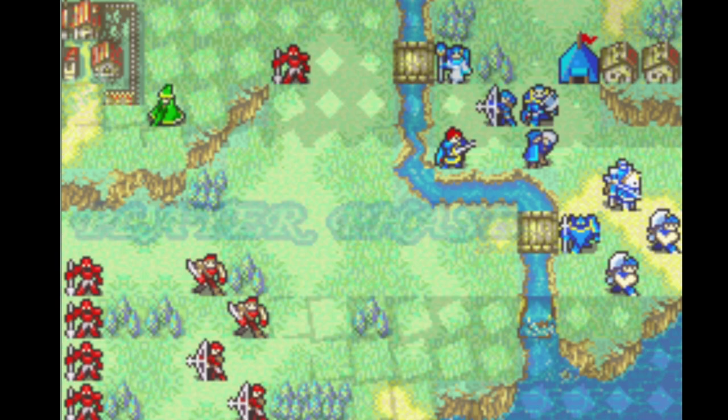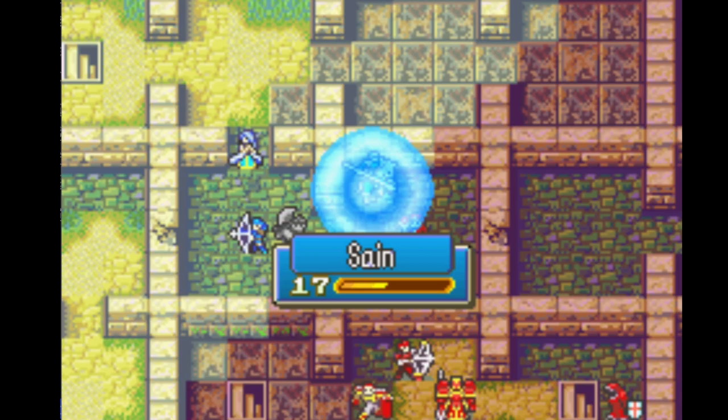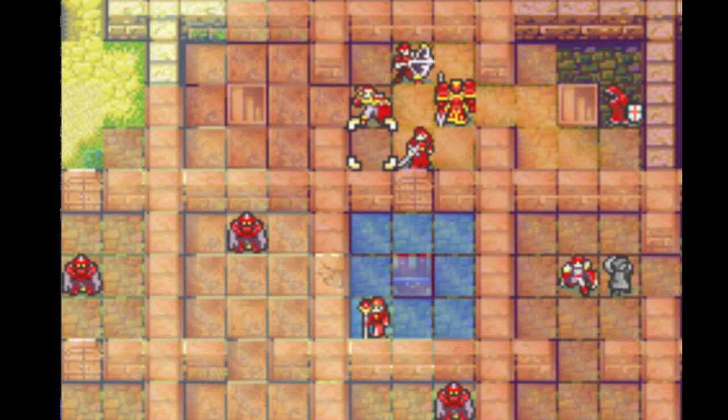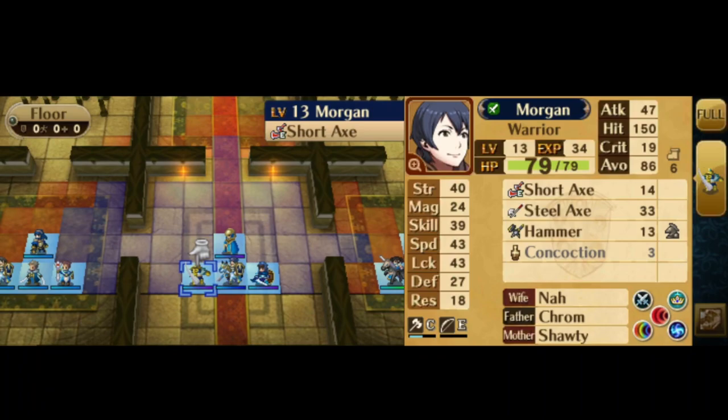Next is a map I'm not entirely sure about, but it looks the same — Genesis from FE7 chapter 23X and Infinite Regalia, Xenolog 15 from Awakening. There are 25 rooms in both maps in a five-by-five square layout. However, the rooms are larger in the Awakening map, and the interior design and aesthetics differ — there are also pillars in the Awakening version that aren't in FE7. So technically not the same map, but I included it because it looks very similar.